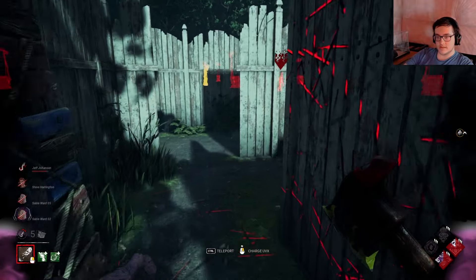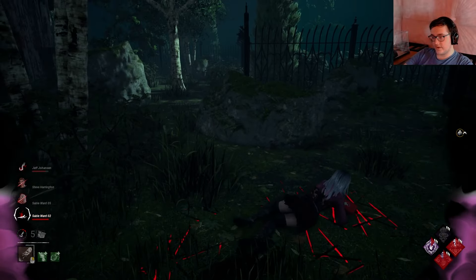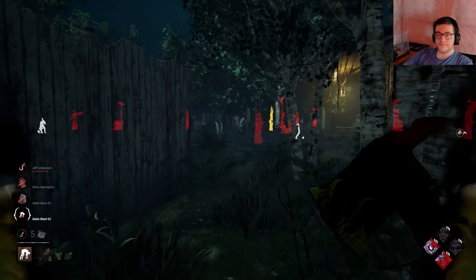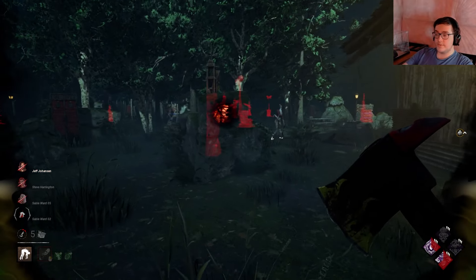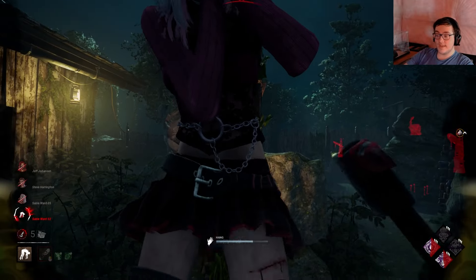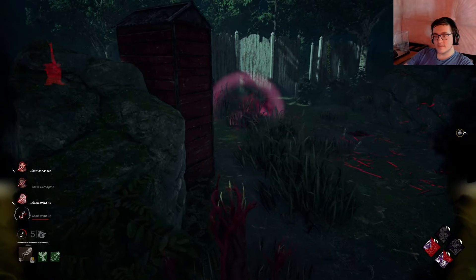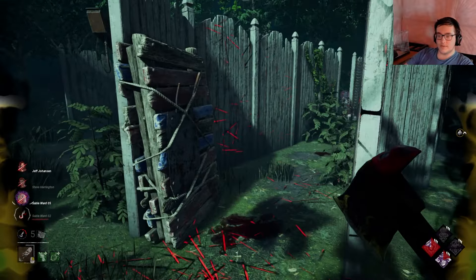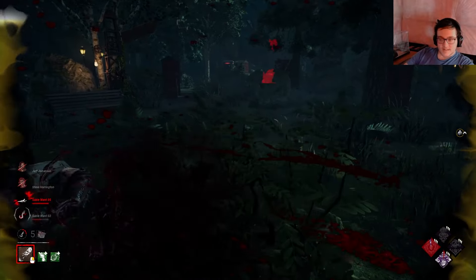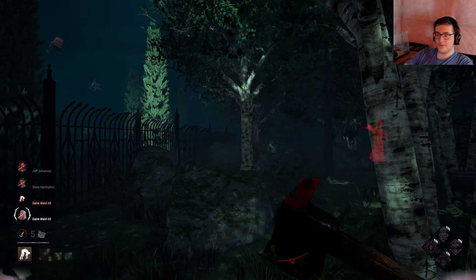You should have dropped that pallet — the greed got to her. Now the other thing that is important to remember is we do have Two Can Play, so it is completely pointless if we don't actually let it get activated. Sometimes it is good to bait stuns. We hit Sable — keep in mind, they didn't even know we were coming because of Dark Devotion. She still doesn't know where I am. I have no red stain. She can't read where I'm at. It's perfect.